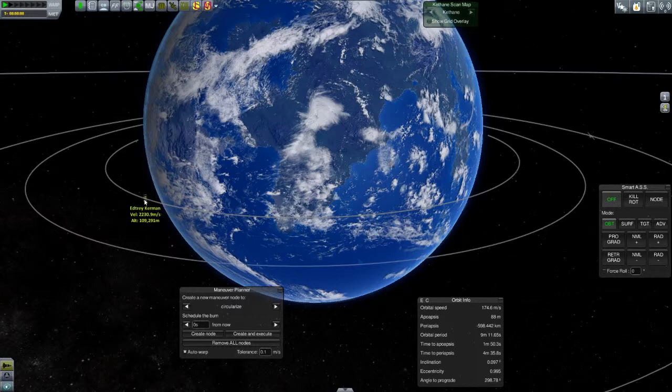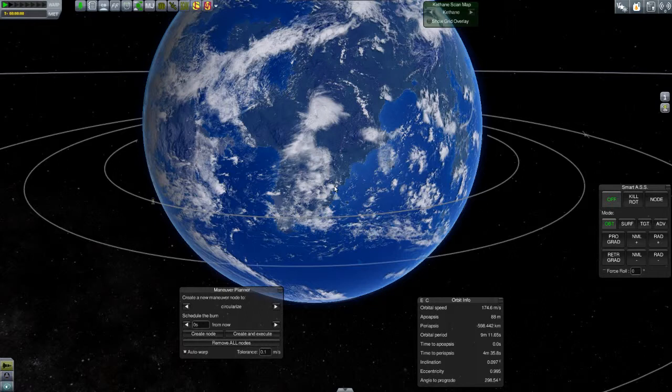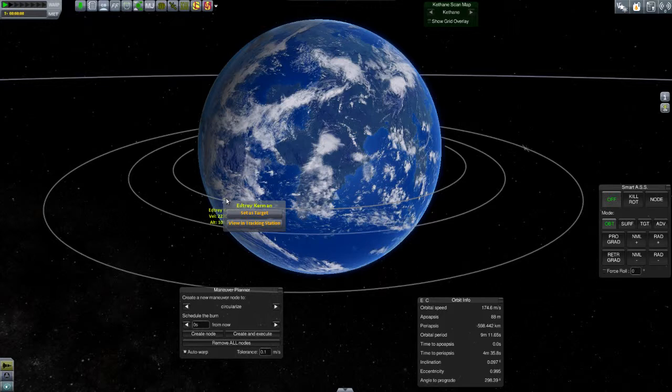If I get into a stable orbit and I'm in front of him, I want to burn out to a higher orbit so that I'm going slower and he can catch up. And if he is slightly out in front of me, what I want to do is burn only up to 70 kilometers right above the atmosphere and skim along, which would be a tighter orbit — meaning I'd technically be passing him at some point. The actual orbital velocity at that altitude is 2,230 meters per second. At a higher altitude, this guy is going slower.